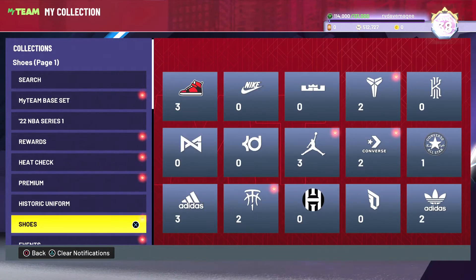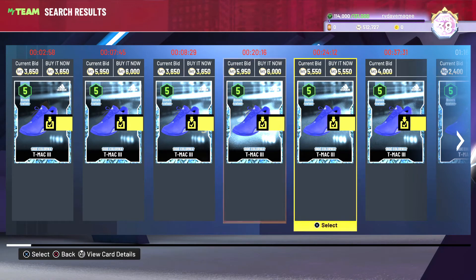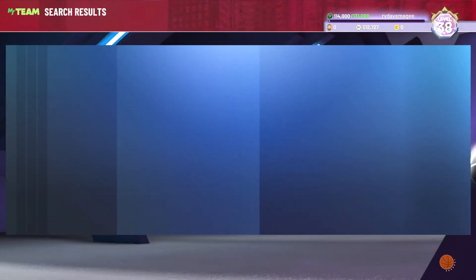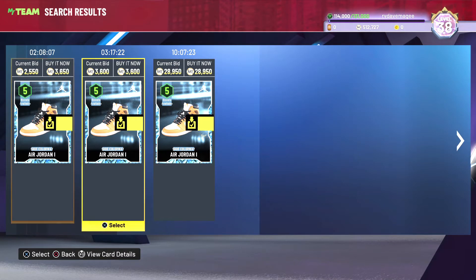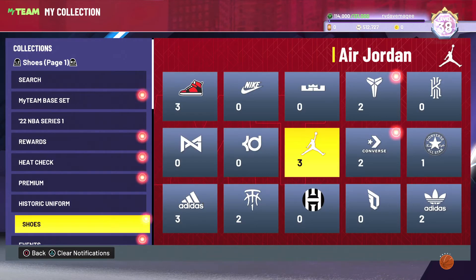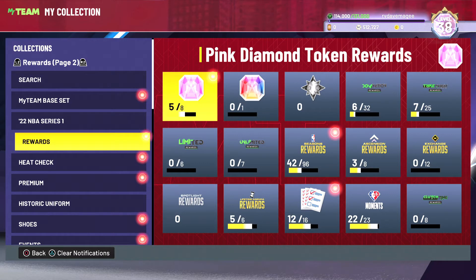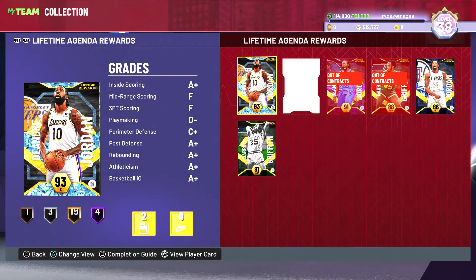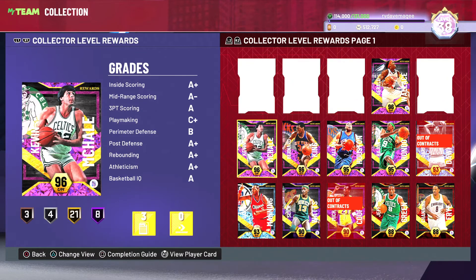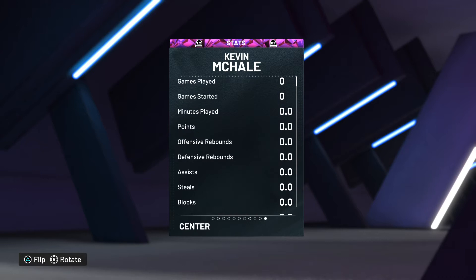We'll check the price of the two shoes. The T-Mac shoe isn't very expensive. The Jordan shoe in that colorway isn't very expensive either, but it'll look good on a player. We'll look at McHale in the collector level rewards — the last player we got was Bernard King and we haven't even used him yet.